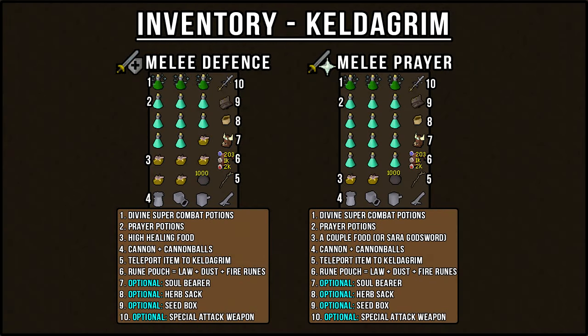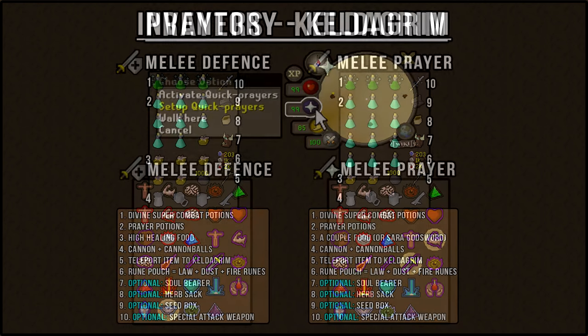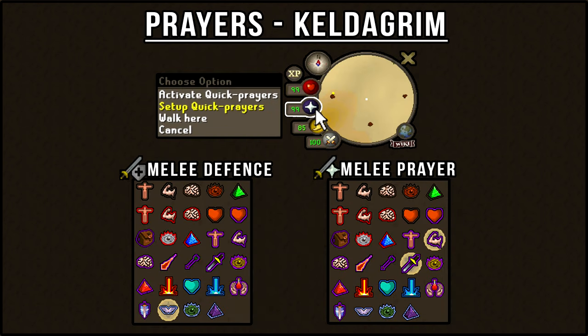Here are the inventory examples for each armor setup — pause the video now to get your inventory set up. And here is how I would set up my prayers for each attack style — pause the video now to get your prayers set up.